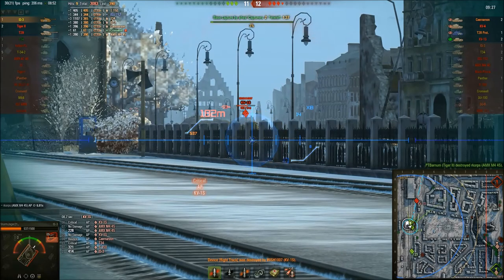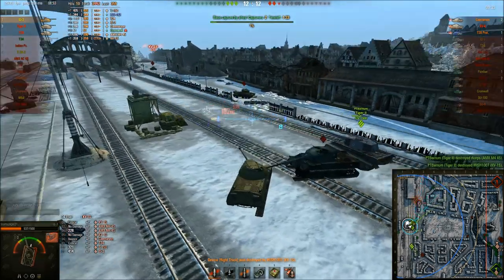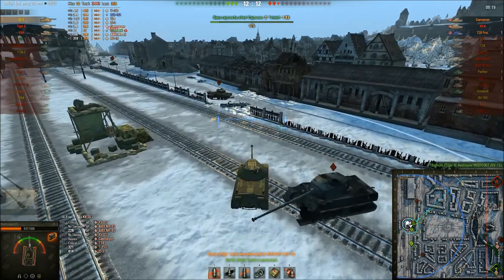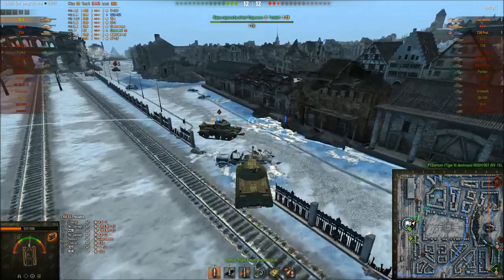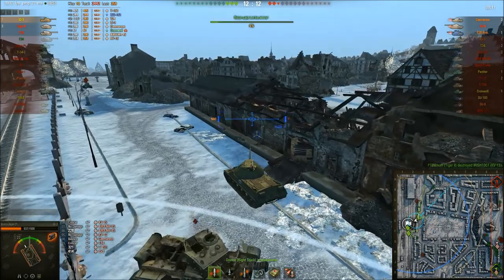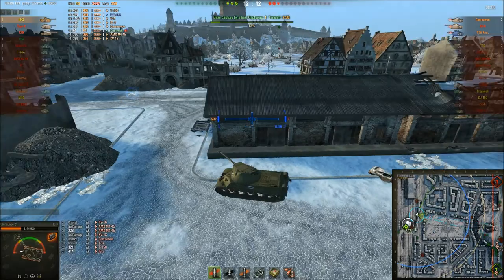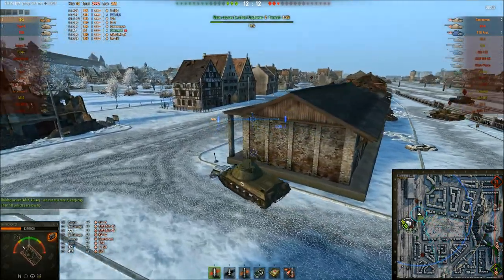We turn around and bounce his shot. Through the fence, we put a nice round at him. Tiger-2 finishes him off. Now all that's left on the other side are three tanks each. I've got myself, Tiger-2 — who's had a really good game so far with three kills — and a T-29. He doesn't have such a stellar game, but at least he's down here capping, which is what's really important.